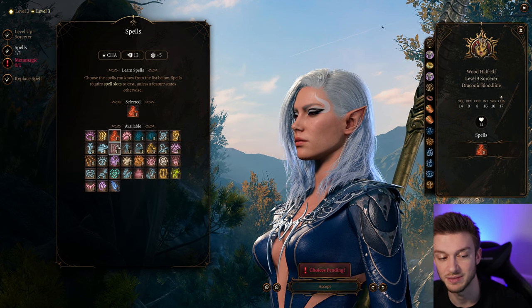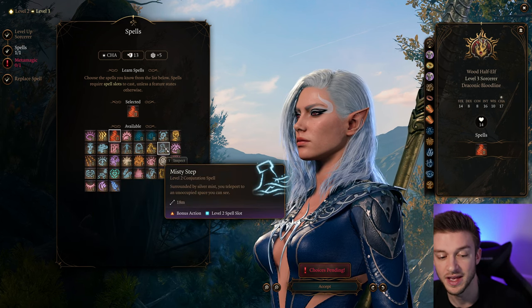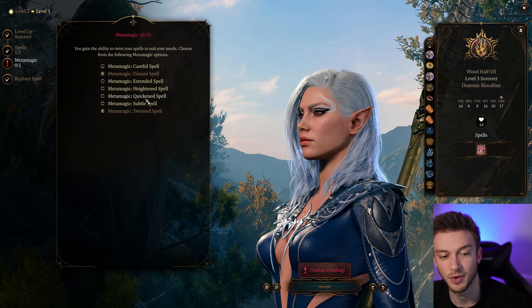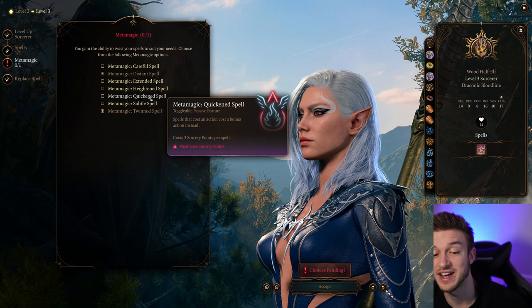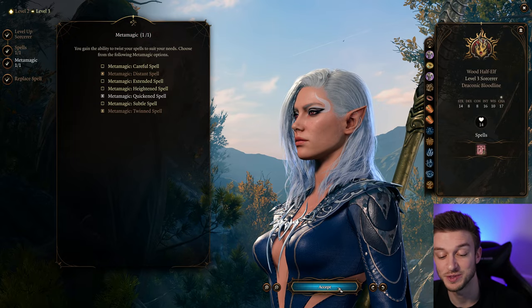For our next level, we're going to take Hold Person. They're very great — if you've got a lot of fighters or close-range combatants, you can use this to get critical hits on any attack within 3 meters. Cloud of Daggers can be a good early game damage dealer, and Scorching Ray is also an option. Misty Step is nice for utility too. We're also going to go with Quicken Spell, which makes spells that cost an action cost a bonus action instead, allowing us to cast two spells in one go.